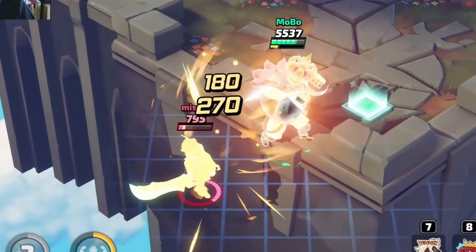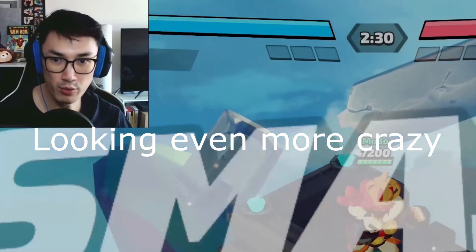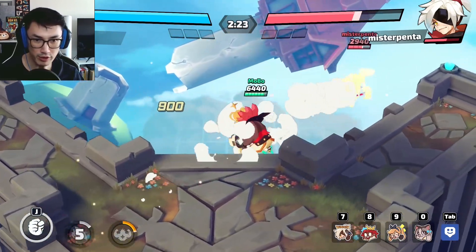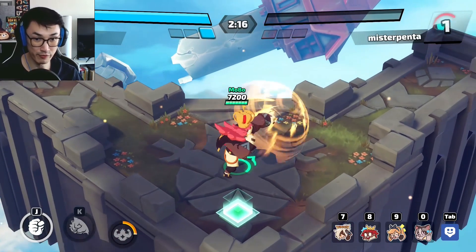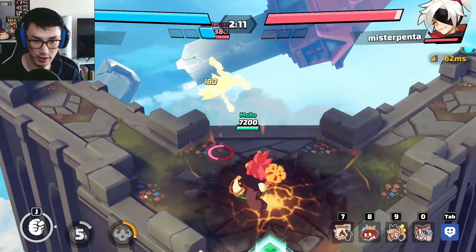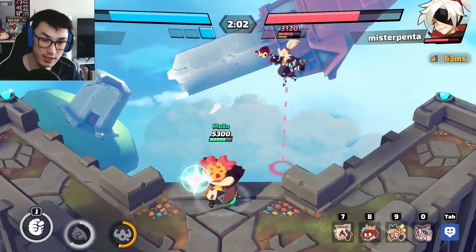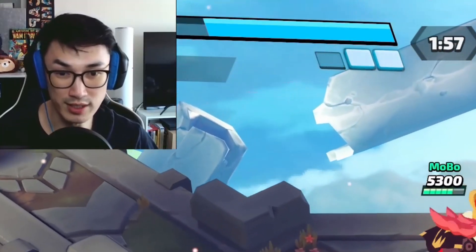Let's try Kaiser without auto targeting — should be pretty much the same. The good thing is you can predict where they're going to be: his secondary skill is a massive slow punch, so if you can hit them with it predictively it's very effective. It feels almost identical for Kaiser overall, but I'd go with no auto targeting so you can be more predictive with that secondary skill and make it more impactful.